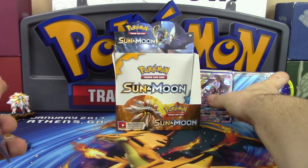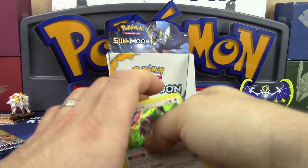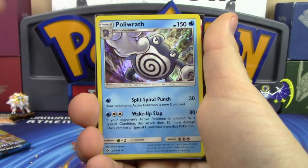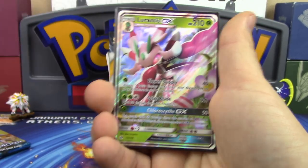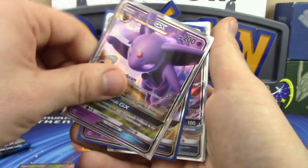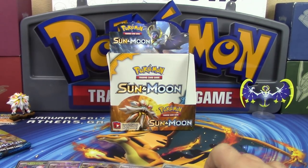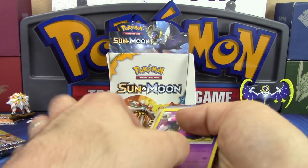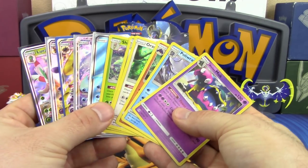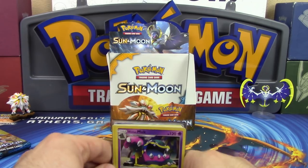We have a case opening still on the way — when it arrives we'll film the entire case in one video. We'll also have elite trainer boxes and blister packs coming. To summarize the box: holos were Oranguru, Gigalith, Poliwrath, Alolan Muk, Shiinotic, and Alolan Dugtrio — six holos total. GXs were Lurantis GX, Espeon GX, Lunala GX, Lapras GX, and our full art Lapras GX. Four GXs and one full art.